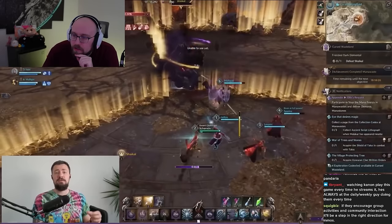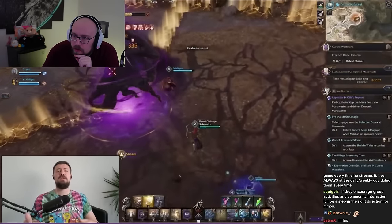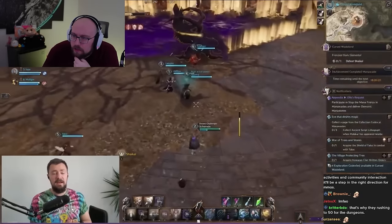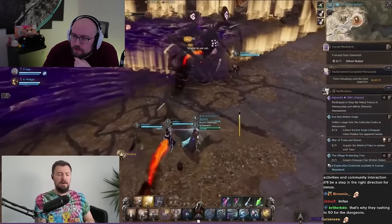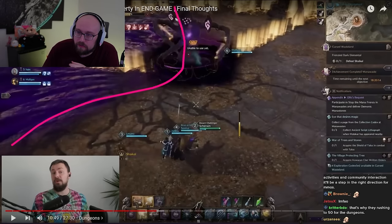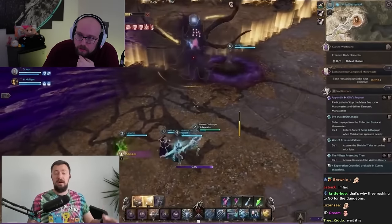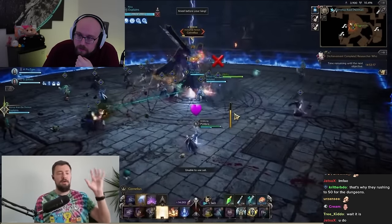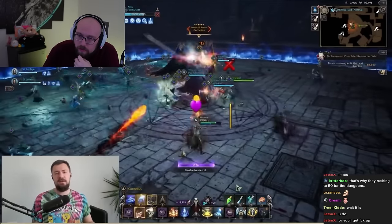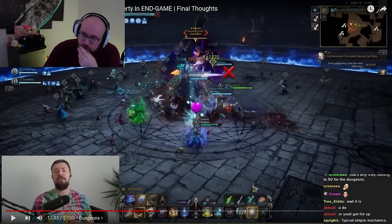It looks like you actually have to do mechanics — like don't stand in the purple stuff. It kind of looks like a loot piñata though. The last activity is raid bosses — open world bosses where the whole server goes to kill them. Only one item drops for everybody, so with thousands and thousands of people it most likely won't be for you. Sometimes these bosses are PvP-enabled, so guilds try to kill everybody else and claim the drop for their alliance.